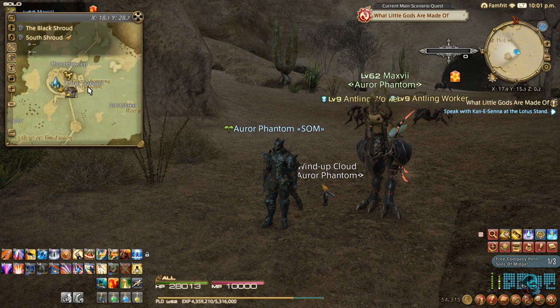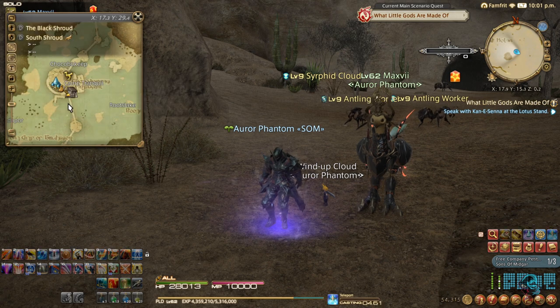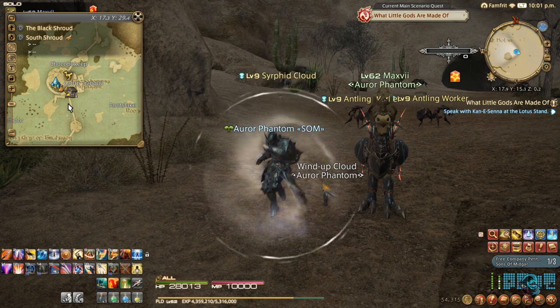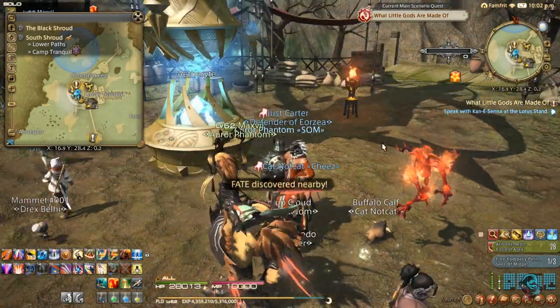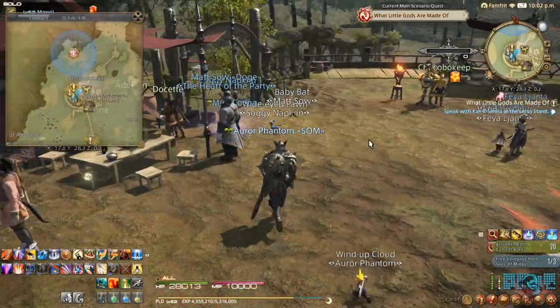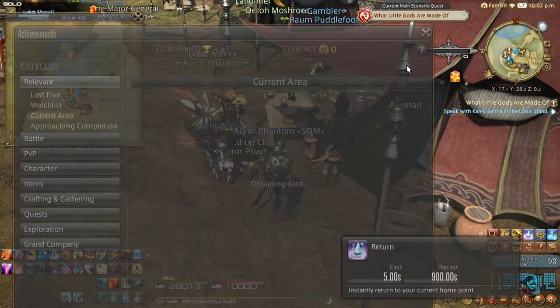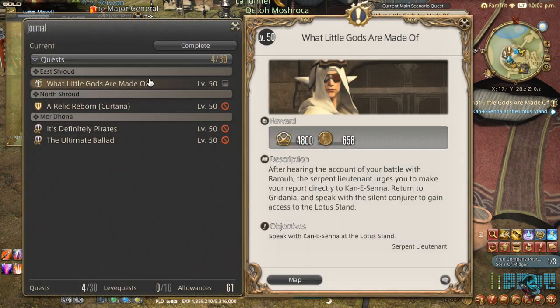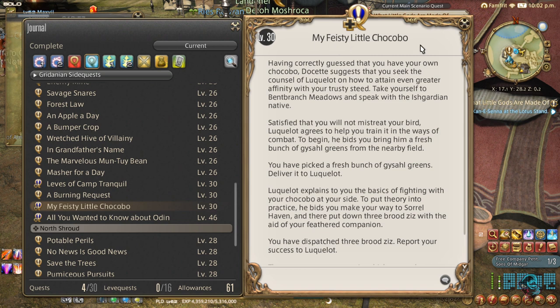I'm going to get a quest here. The person who's going to give you the quest is this NPC right here. The quest is a level 30 side quest called 'My Little Chocobo.' Once you get that quest, you need to go to Central Shroud — that's where you're going to do the quest to teach your Chocobo to fight.